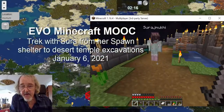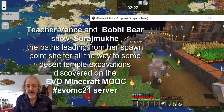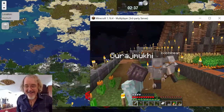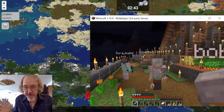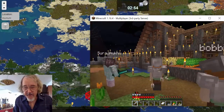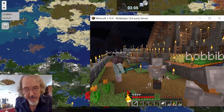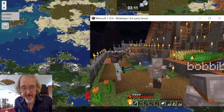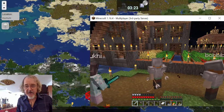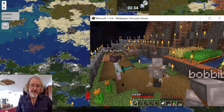I'm Teacher Vance, and this is Sura. Sura has built this huge mansion here at the spawn point on our server — gorgeous and beautiful. You can see from the names overhead, Sura's nickname is just S-U-R-A. That's Bobby Bear. We're going to show Sura the paths we've set up for the temples. We've already made videos for the EVO Minecraft MOOC 2021 showing how to reach these temples.